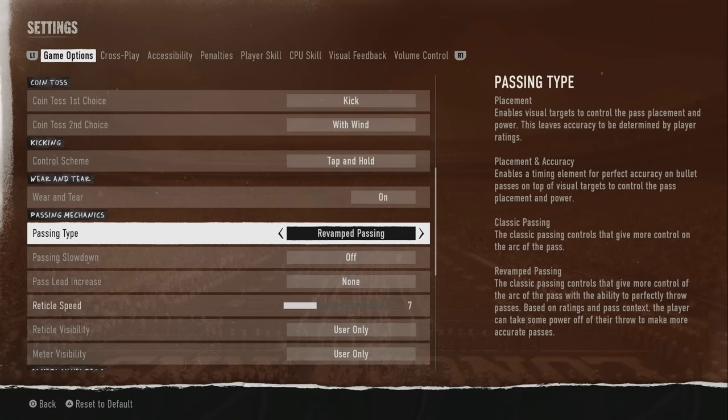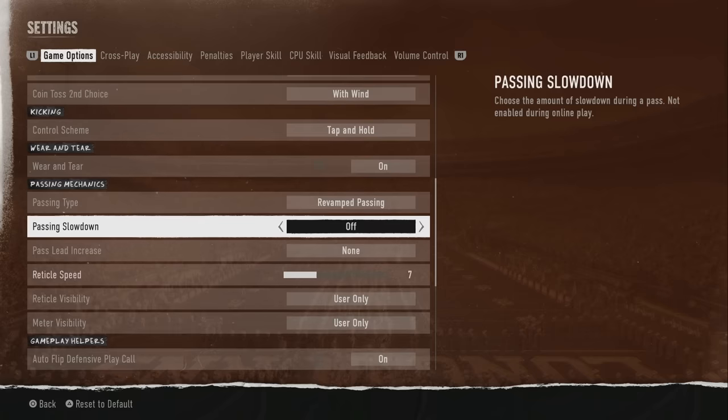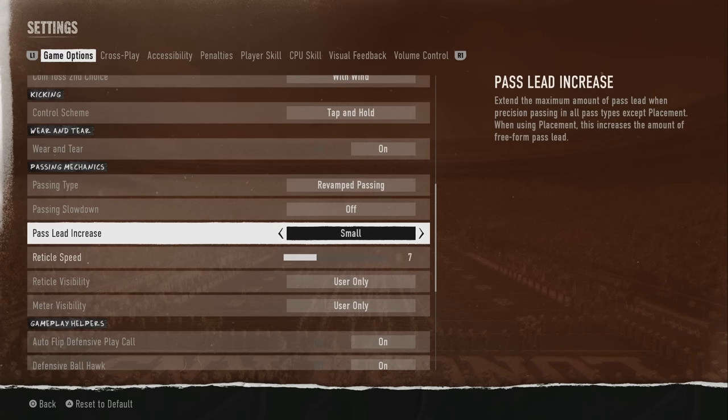Nothing else on this screen is going to help aside from your passing type. I personally like the Revamp passing — it's great, I love it. As far as slowing down the pass, if it's too fast for you, you have the option to put it on Slight, Moderate, or Max to slow it down to fit your play style. Don't let somebody tell you that you're not a good gamer because you use passing slowdown — play your game how you want to play it.